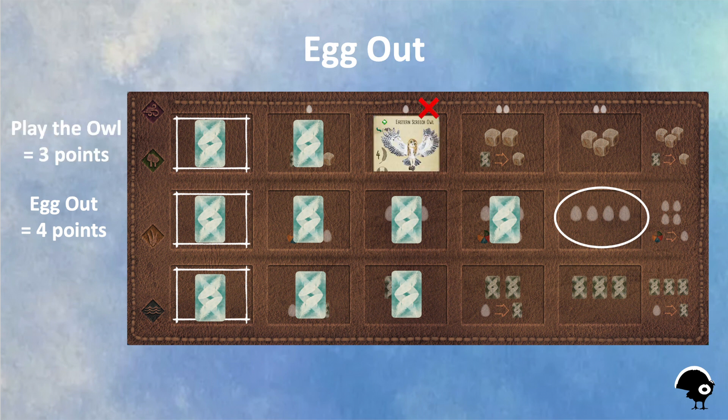For example, maybe I had the eastern screech owl in my hand. It's more fun to add birds to my mat than just laying eggs, but by playing the owl I only gain three points versus the four points from my eggs.